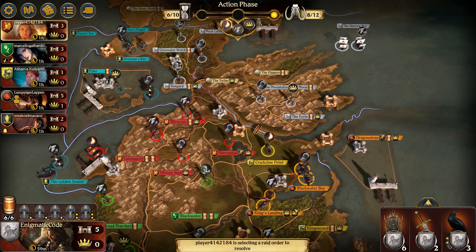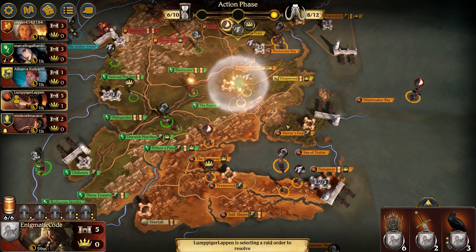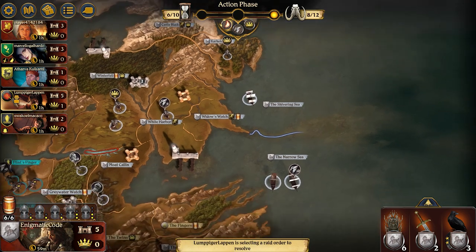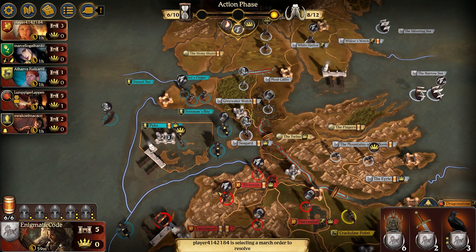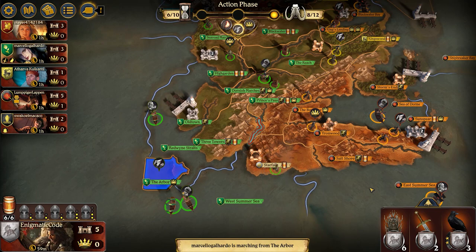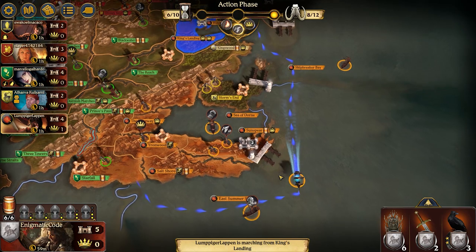For the Mountains of the Moon, let me take a chance at raiding Crack Claw — maybe something good will be there, ideally a Consolidated Power or something. I think the support is just going to get raided, so let me switch that out for a defense token. I don't want to lose Greywater Watch either because that will allow a raid against the Moat Kaelin support. The Baratheons end up raiding my support in the Mountains of the Moon. I think with the Tyrells taking Starfall which was undefended and then Baratheon taking Storm's End, this really knocks Martell out of the running and frees me up to take my time to get my 7th castle.